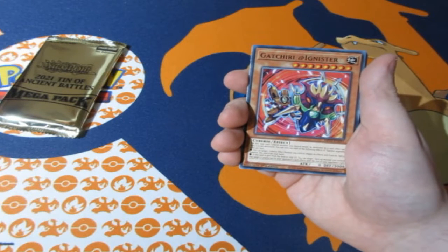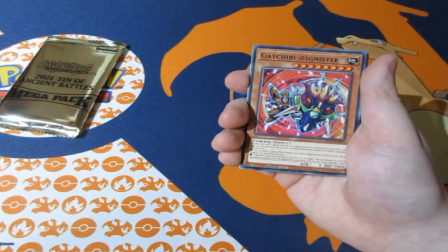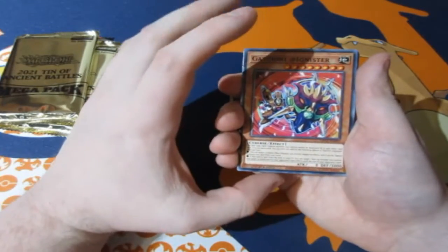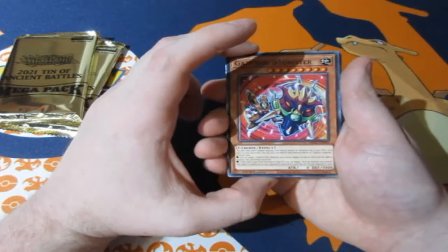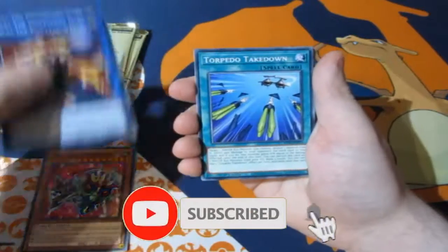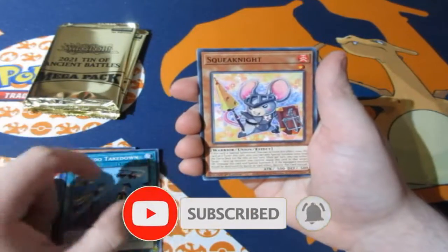Let's stop jibber-jabbering and go through. As you guys know, each and every single one of these packs contains one prismatic secret rare, two ultras, two supers, one rare, and twelve common cards. The card that we want is an ultra rare card, but some of the secrets are actually quite valuable, so let's have a look. The commons you may have already seen before in other pack openings that I've done.